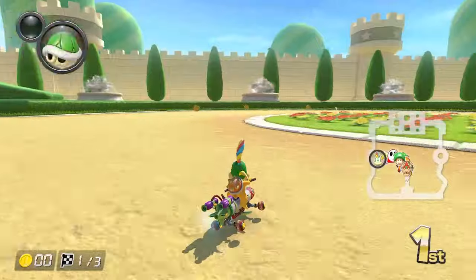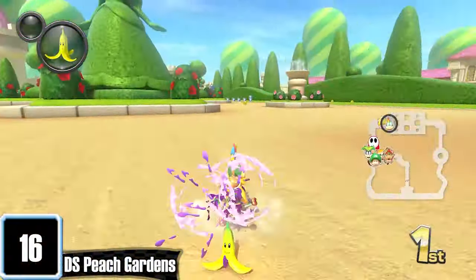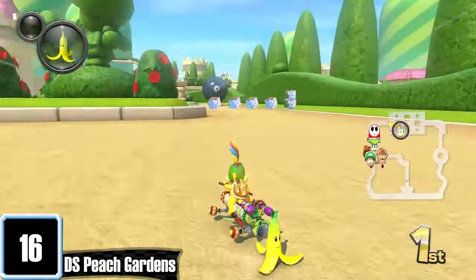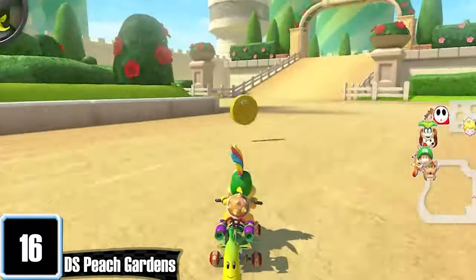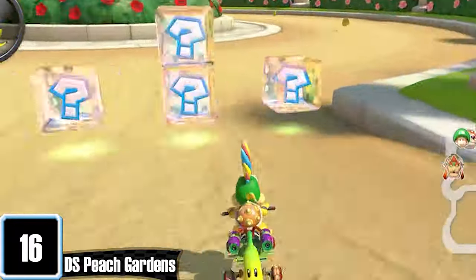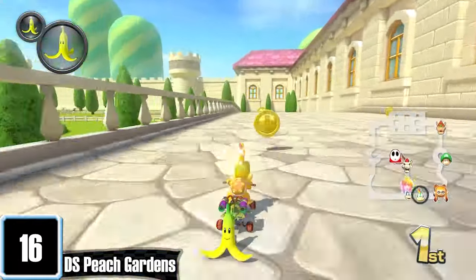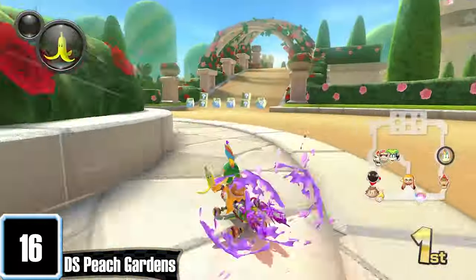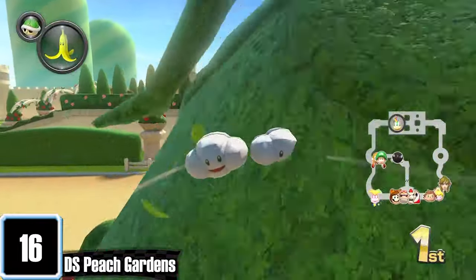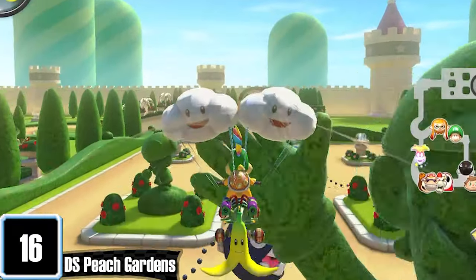Peach Gardens got just about the most changes out of any track. I will be honest and say I don't like how they made it easier by rounding off the flower beds and removing hedges and some chain chomps. However, graphically it looks more green, royal, and a better looking garden. They did put a big piranha plant there, but what sells it for me is what they did once lap 3 starts — it makes you turn around and drive the whole track backwards. I was so shocked when I first saw this, and I just think that's so cool. You also get to glide past the main garden area, and if you're not high-fiving Luigi, you're committing a war crime.